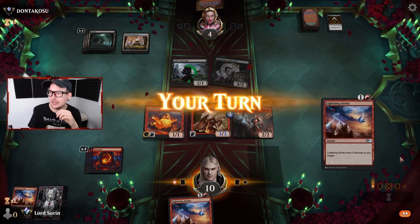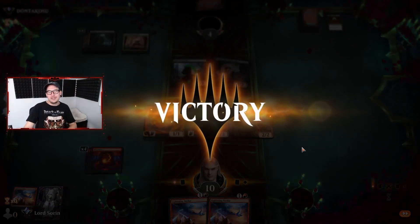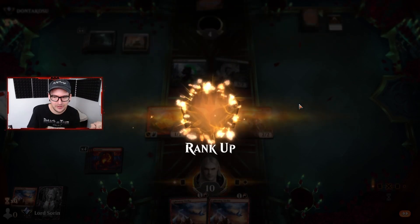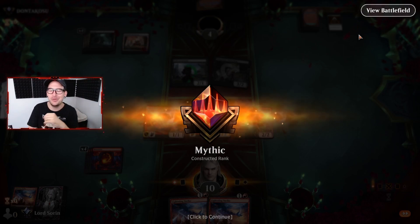Three to the face. Can we get the hotness? Triple Lightning Strike - opponent is burned out. Mythic! We did it with mono red. We have ascended!